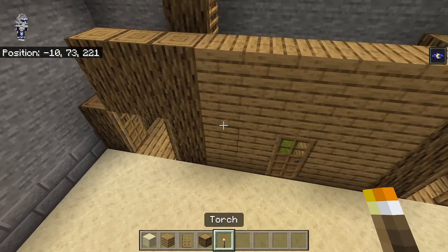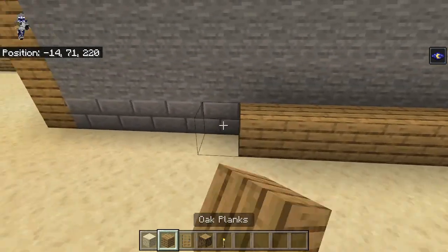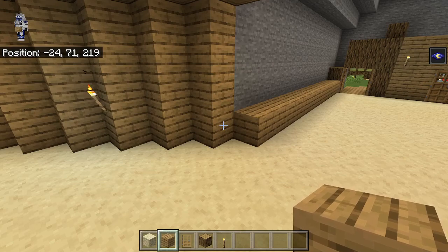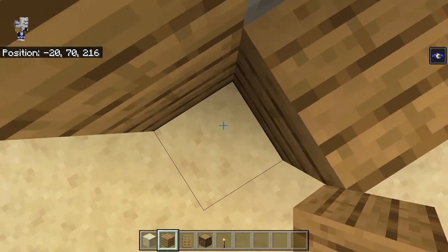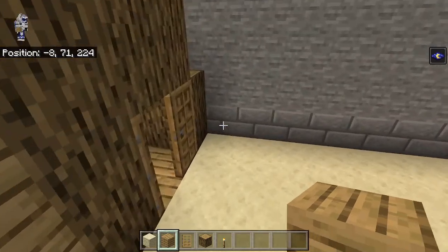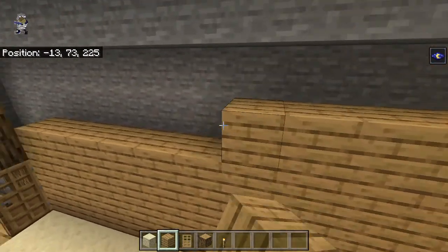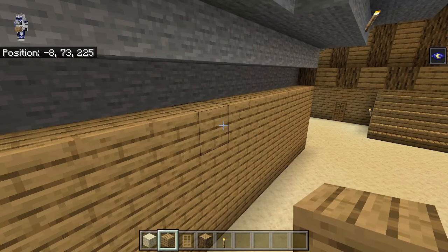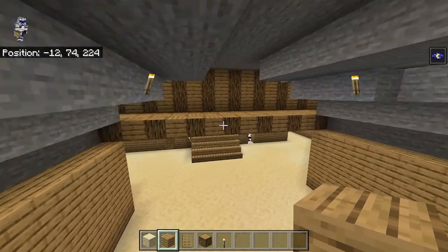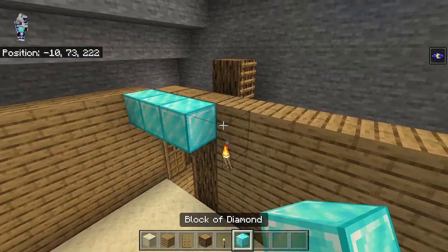Let's grab some torches and put them right here and here. This wall is gonna go down here with oak planks along here, and I believe it will go in line with this one — so we'll fill this in four blocks high. One, two, three, four — let's do it over here too. There we go, so we've got our new walls up. Then let's do our sandstone and oak patterns.